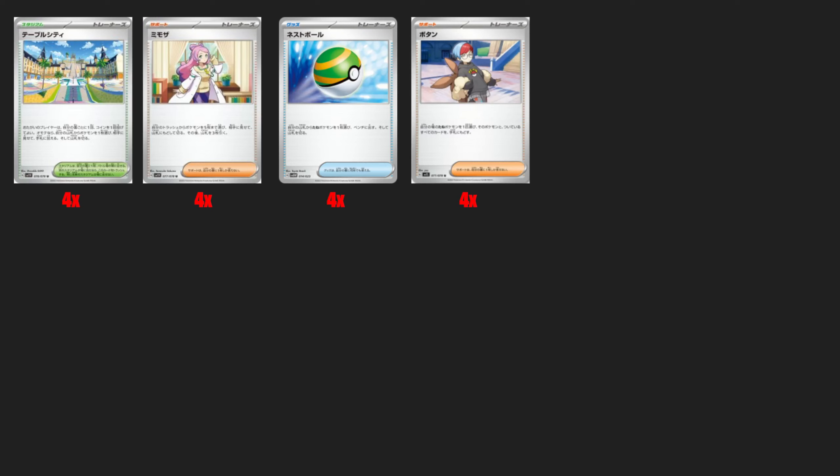Four copies of Nest Ball if you don't already have them — Nest Ball is going to become a staple in almost every deck, not replacing Quick Ball completely but making its way in to some degree. Penny is also one to pick up — it picks up a basic Pokemon and all cards attached and puts them in your hand. I think this card is very strong for what it's supposed to do in certain decks, so just snag it.